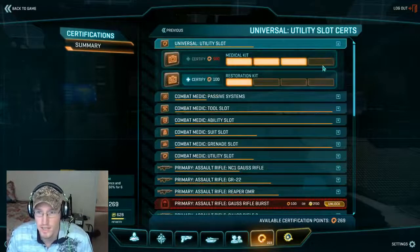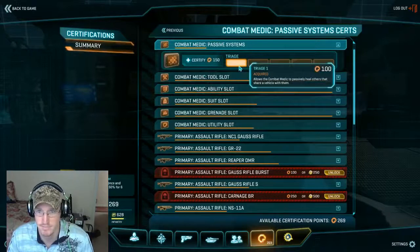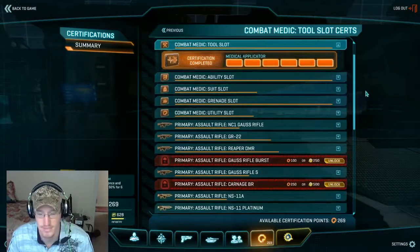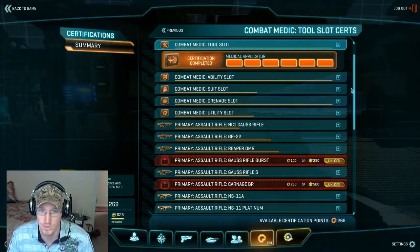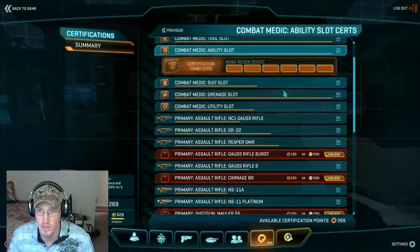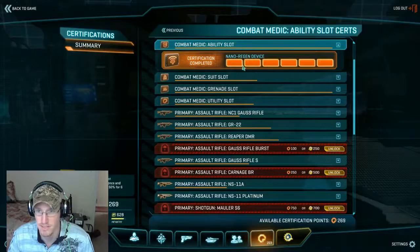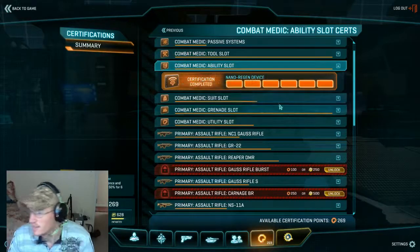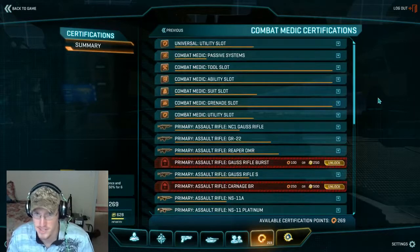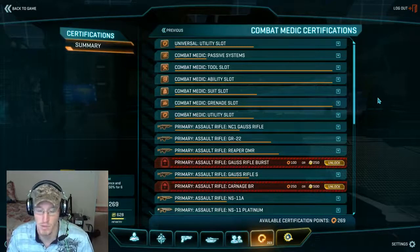That said, you can put certs into that. I have it because I play other classes. Passive triage is meh — they need to fix that. Your medic tool is quite possibly the most important tool, so get that maxed first. However, when you start hitting rank 4 and rank 5, that's when you're going to start bouncing between medic tool and nano regen. It's more cert-effective — it's only about one cert point to get to rank 2 in both. Literally one kill and you're into ranks 3 and 4. My advice is to get to rank 3 in both and then start alternating your certs to max them out.